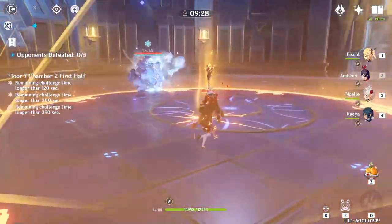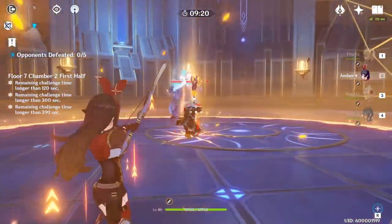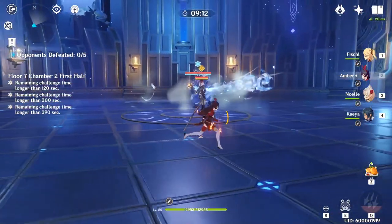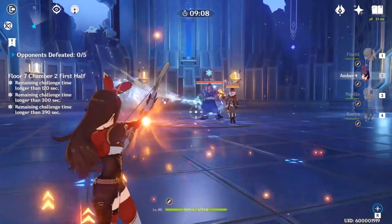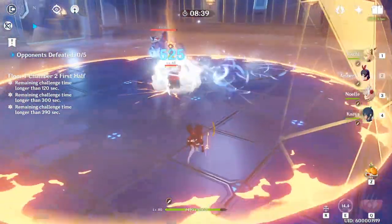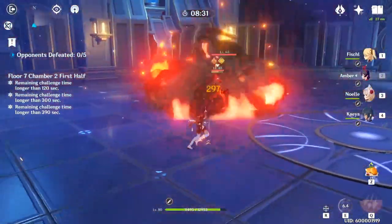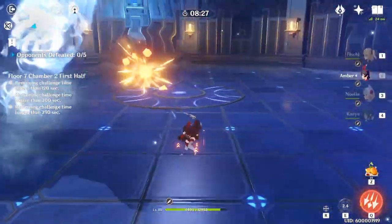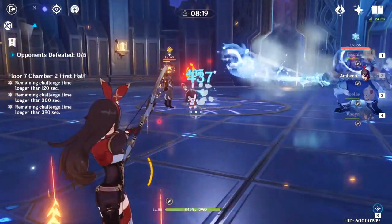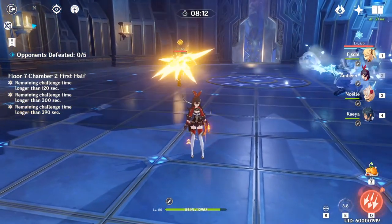Another ability the Geo Chancer has is teleporting to his friends and putting up a Geo shield — you can't shoot through it. He'll occasionally do this when another Fatui Skirmisher is present. To demonstrate, Baron Bunny from Amber can break the shield halfway at zero constellations. With a constellation on Amber, you can shoot Baron Bunny to detonate it yourself, making it even more effective.